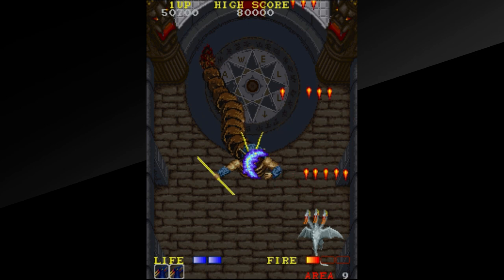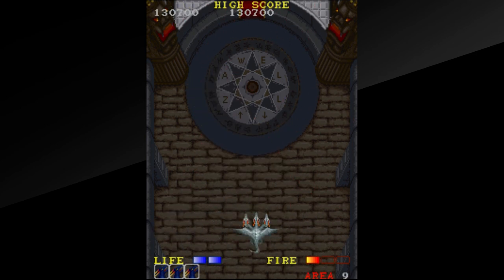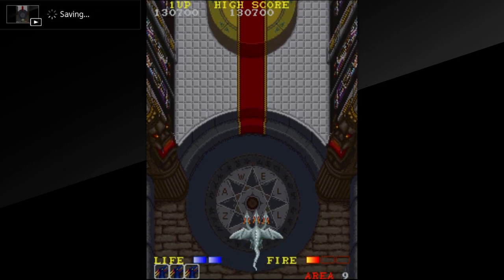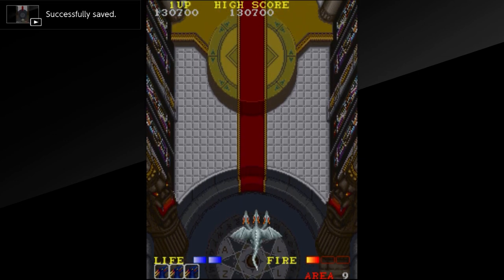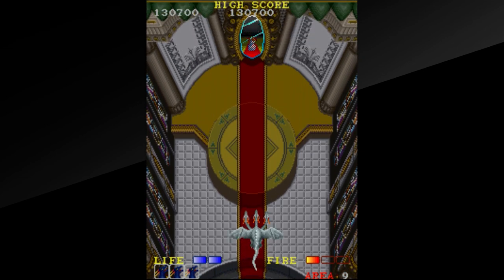In any event, if you successfully bring down the demonic serpent lord, we observe a scene of Alicia breaking free from her prison. Amal returns to human form and the two embrace. The scoring appears to be pretty straightforward, with killing enemies and collecting items at the forefront. There are two score-based extends to earn, which will trigger at one of three potential score totals depending on what you have it set to in the game's settings, but on average the first extend is received at 80,000 points and the second at 180,000 points. And of course, the game includes both highscore and caravan modes.